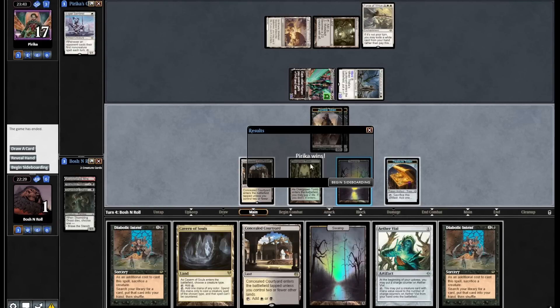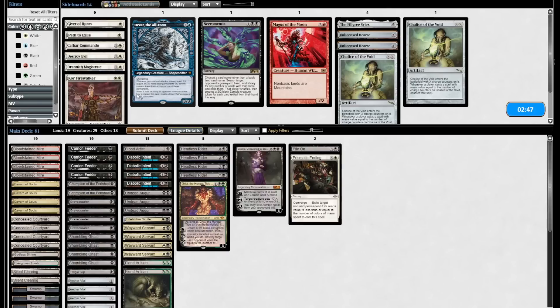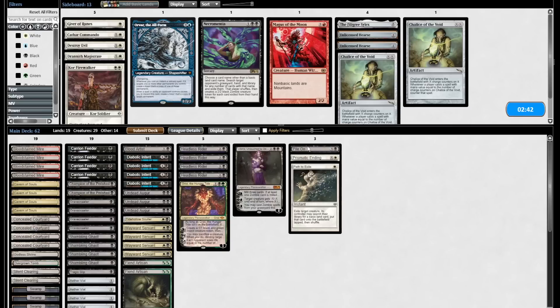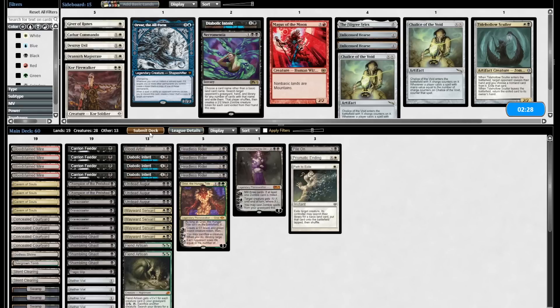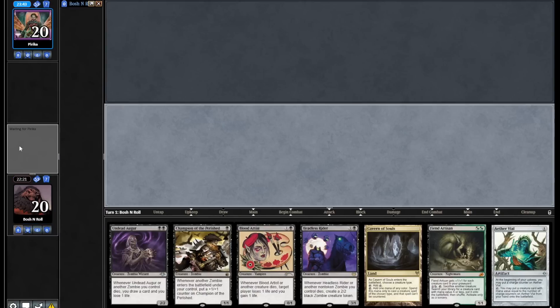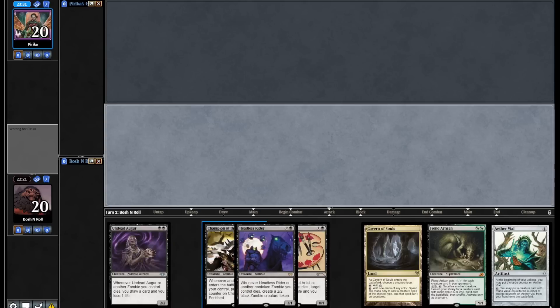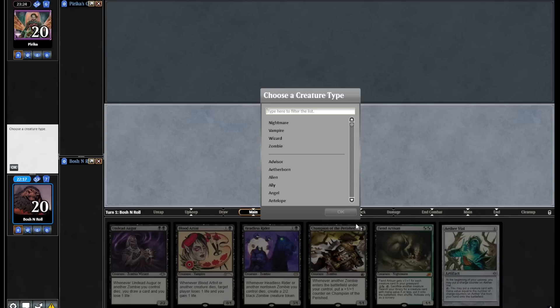I think if I draw a two-drop, just something that I can do on turn two, that seems a lot more interesting. Prismatic Ending, Path to Exile — I think these are the cards I want. A lot of these cards can't block, that's a shame. I actually think Aether Vile is really good here — don't care about Tide Hollow's color. And Diabolic Intent seems like a huge liability; gonna need every creature I can get. Filigree Silex should be in here — cut another Diabolic Intent for it. All in on Aether Vile. I don't think this hand is defensible on the draw, but on the play I'm gonna try it. A lot of good cards for the matchup in here — Rider and Blood Artist, both great. And if I draw any land next turn, we actually have a really explosive turn two.